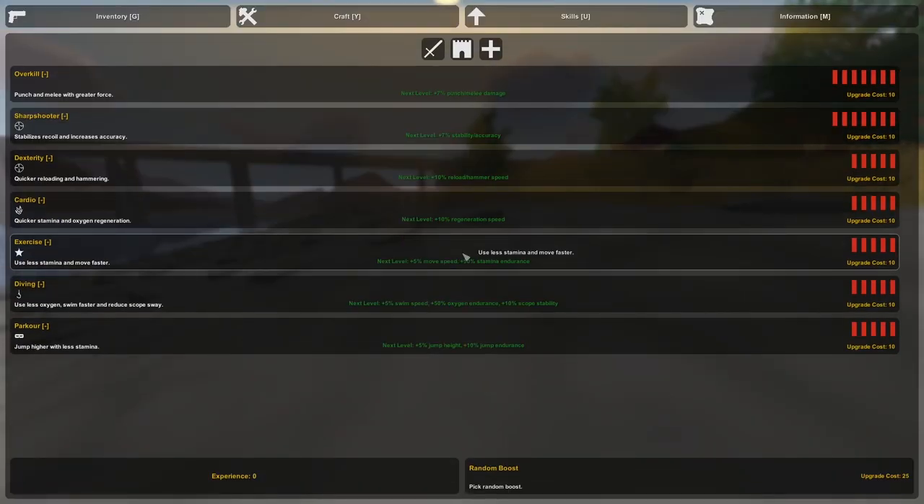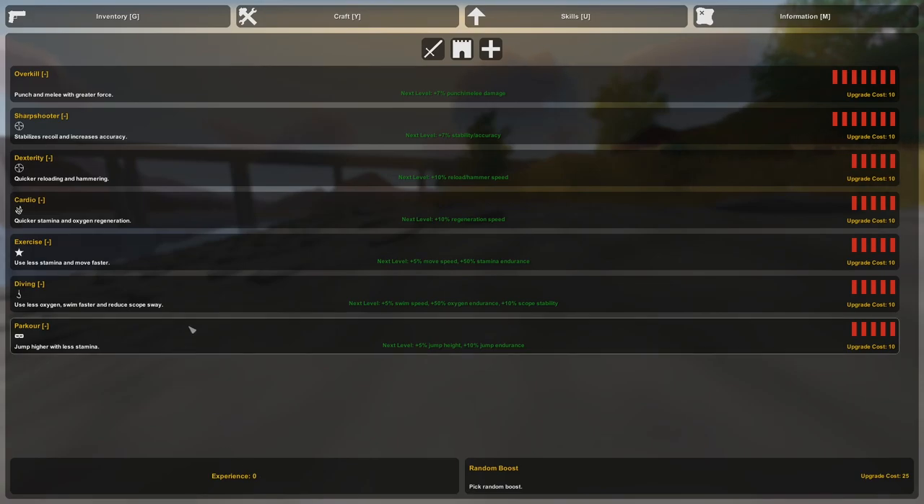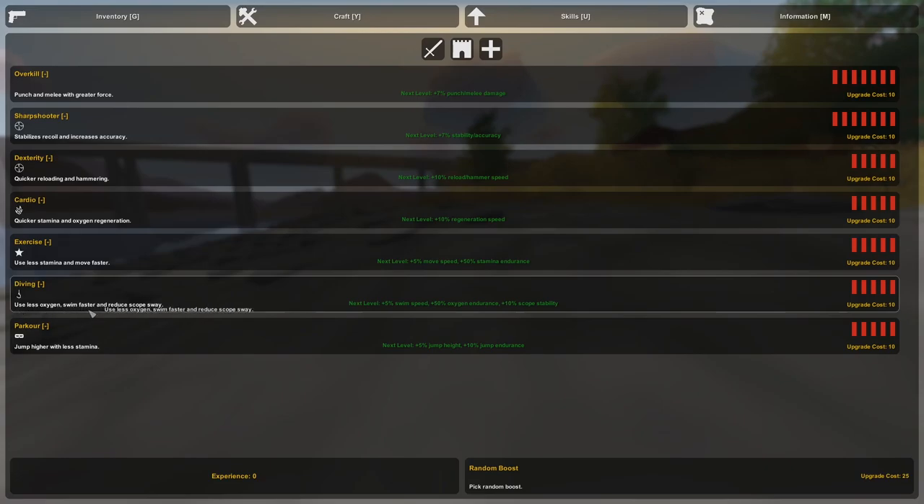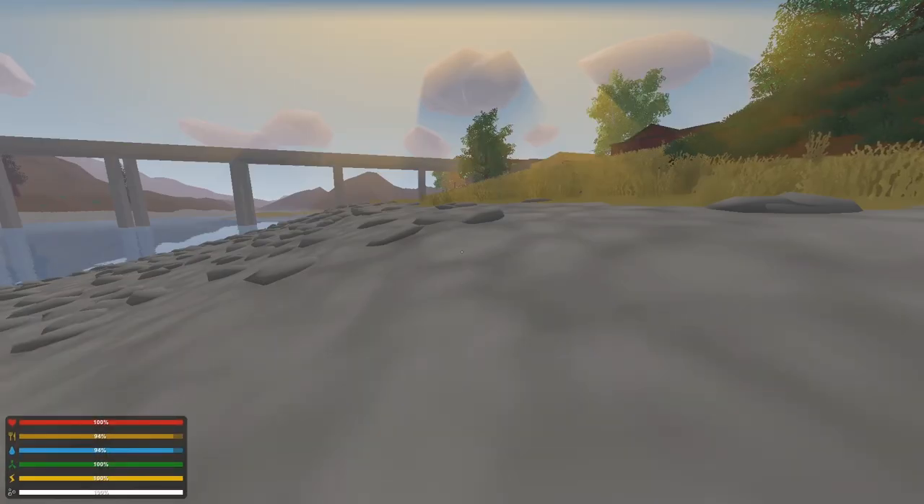Press U on the keyboard to open your skills menu. This is where you'll spend your experience, which you get by killing zombies, chopping down wood, mining boulders for metal, etc. You can increase skills in different areas — for example, Cardio gives quicker stamina and oxygen regeneration. Exercise lets you use less stamina and move faster. Diving lets you use less oxygen, swim faster, and reduce scope sway.